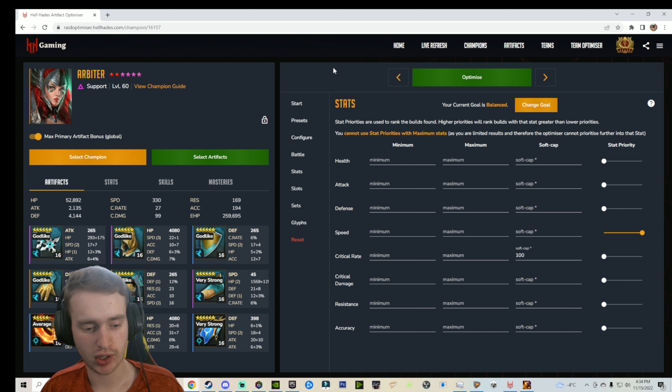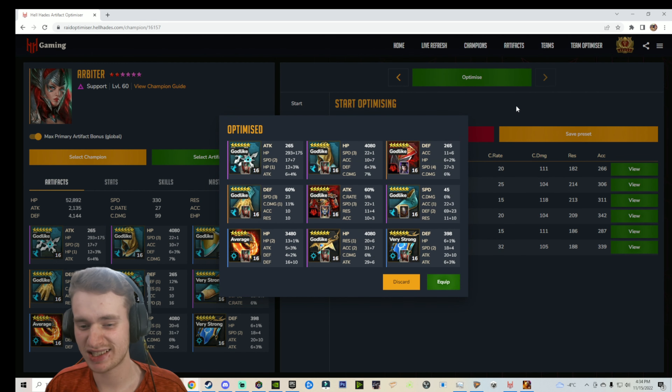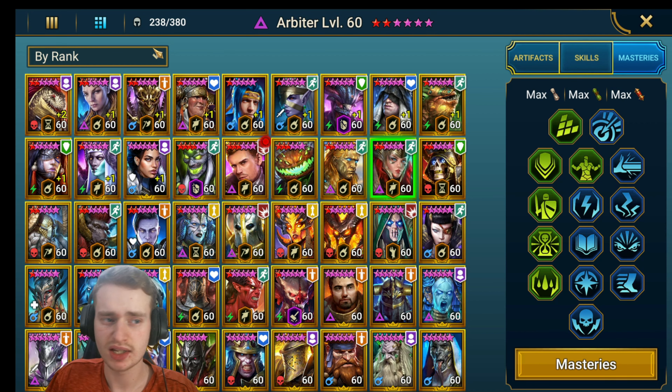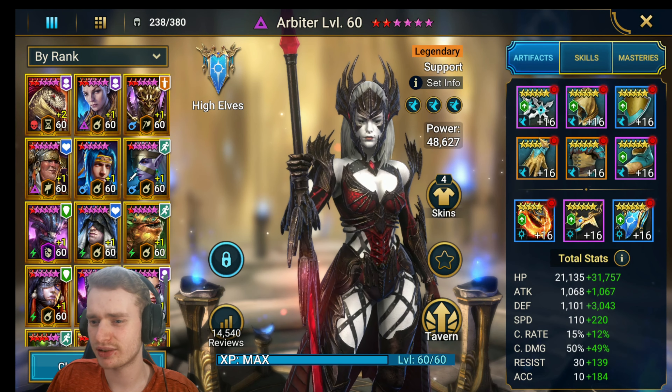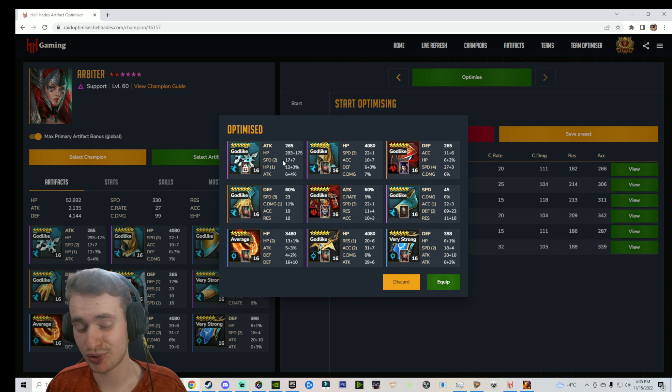I'm using the Hell Hades Artifact Optimizer and I took a look at your Arbiter — I put max priority on speed, no other priorities anywhere else. After optimizing, the fastest we can get your champion right now is 337 using this particular build. Most of this gear is already on her minus the chest, the boots, and the shield. It's completely up to you if you'd like to use this build or take the gear off. I'd wholeheartedly recommend trying to get some better speed on your pieces — she has the right masteries and is in a triple speed set, but you want to try and get her a little bit faster. A better roll on the chest, the helmet, and a triple or quad roll on your weapon would boost you up a lot.